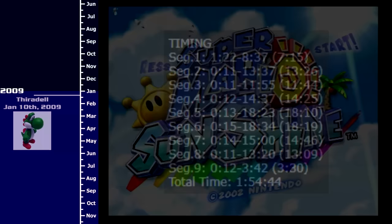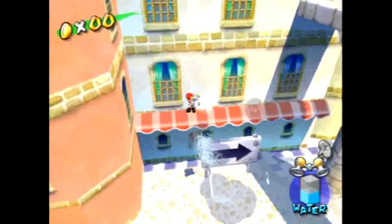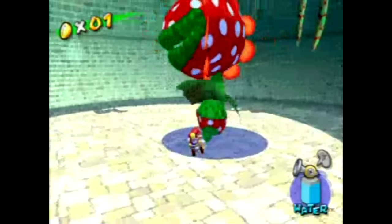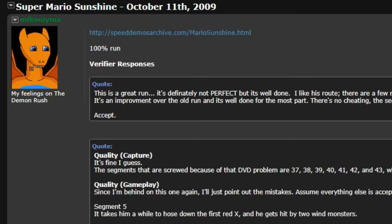Back in early 2009, Thierodele finished his segmented Any% run of 1:54. Later that same year, he decided to tackle 100% in the segmented format. He put in the work to make it a masterpiece: utilizing 43 segments and some route tweaks, his run clocked in at 4:16:48. Thierodele cut nearly an hour off the single-segment record, submitted his run to Speed Demos Archive, and got rejected.